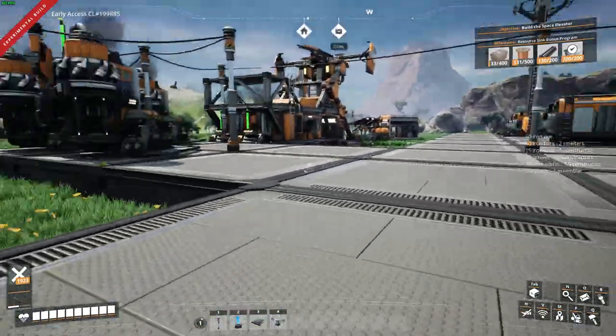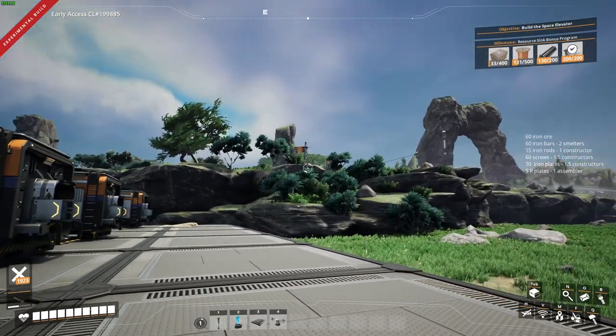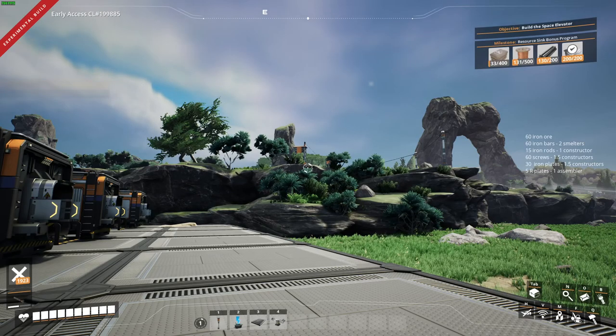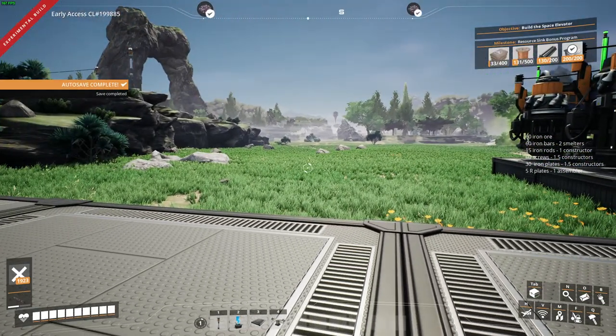I'm going to go ahead and make our big platform for what we're going to need for the reinforced plates. I'm going to be using these two iron nodes here — these two iron nodes are going to be used. They're both pure, so they add up to 60. We're going to be using that for our reinforced iron plates.